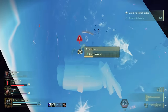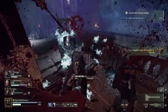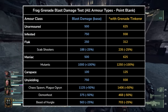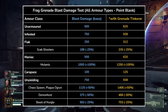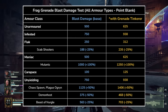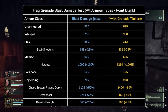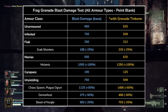Next is the blast damage. The Frag Grenade does a respectable amount of damage if it detonates next to an enemy, and different armor classes and even enemy types receive different amounts of damage. Here's a table showing the damage each armor class and specific enemies take from the blast damage. The effectiveness varies with different armor classes, with Carapace and Flak taking very little, even when augmented with Grenade Tinkerer. Monster enemies also take different amounts of damage, though given their immense health pool, it's probably best to save your grenades for the stagger rather than the damage.